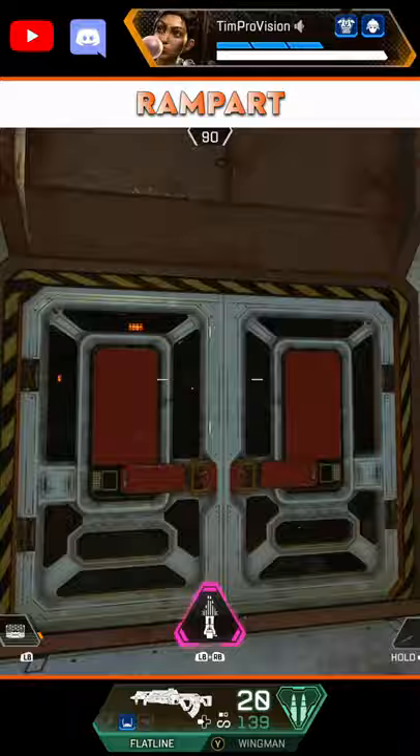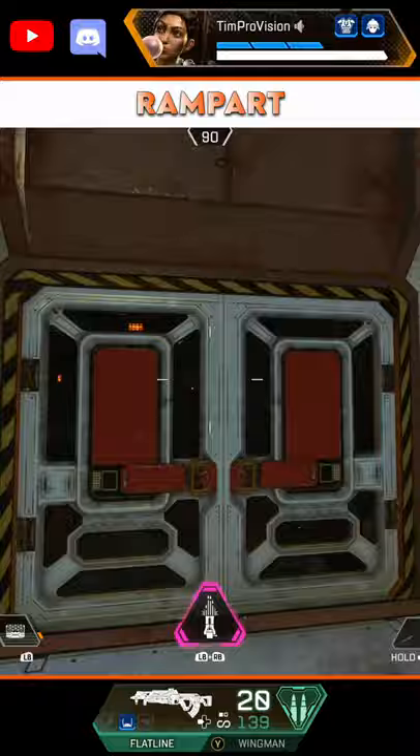Any legend will work, but try out Rampart — her amped walls mean 20% more damage, and this means the entry to do 4000 damage is more like 3200 if you are utilizing those amped walls. And much like the 20 kill badge, you gotta shoot everything and anything that moves.